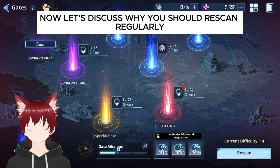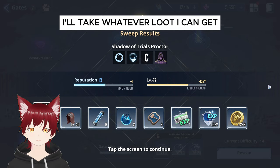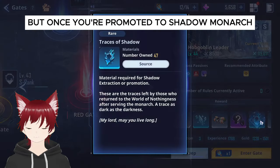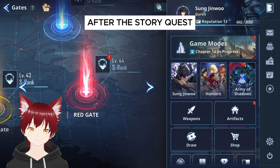Let's discuss why you should re-scan regularly. Some of you may still be sweeping blue gates, which is not necessarily bad — I'll take whatever loot I can get, even if it comes from a blue gate. But once you're promoted to shadow monarch, you need every chance you can get to loot traces of shadow, which are extremely rare and can only be obtained on gates after the story quest.